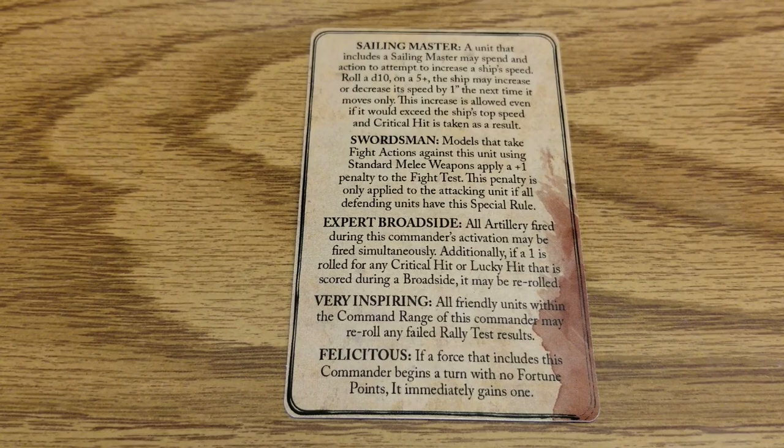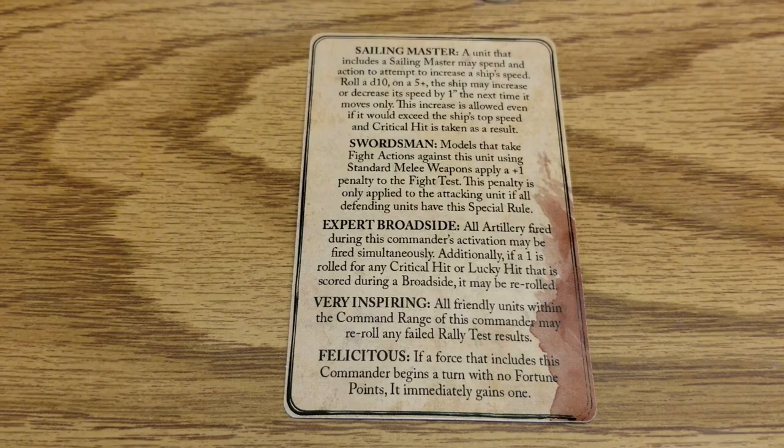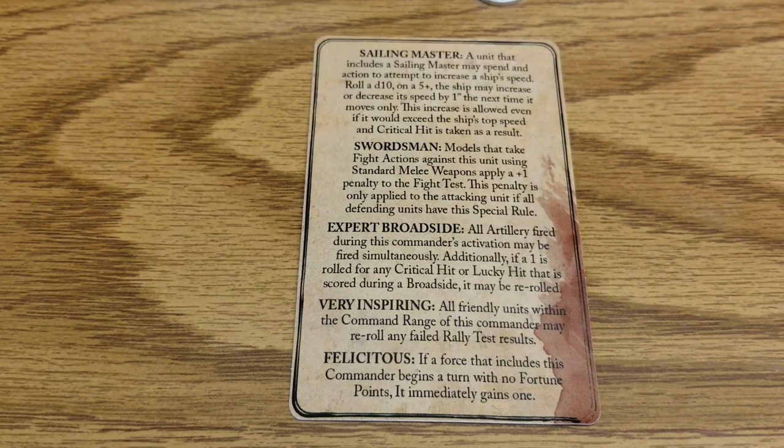Sailing Master: a unit that includes a Sailing Master may spend an action to attempt to increase the ship's speed. On a five-plus, the ship may increase or decrease its speed by an inch the next time it moves. Only this increase is allowed even if it would exceed the ship's top speed, and a critical hit is taken as a result. That's actually pretty cool.